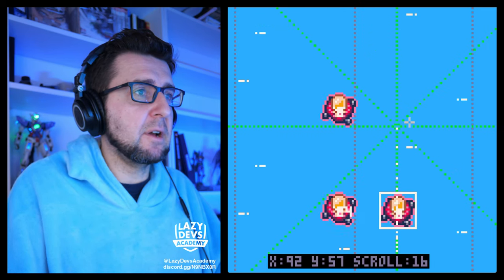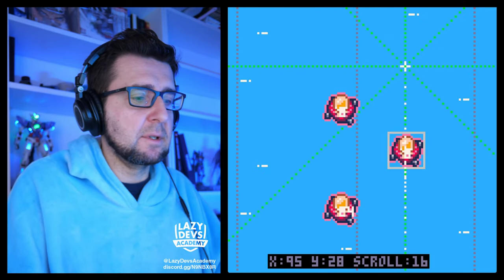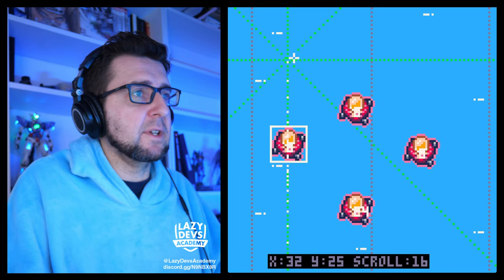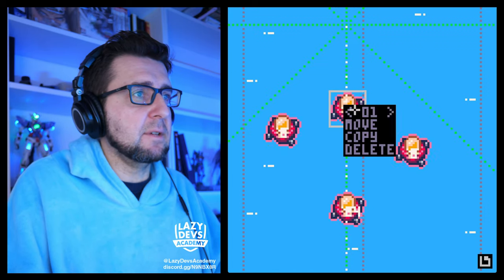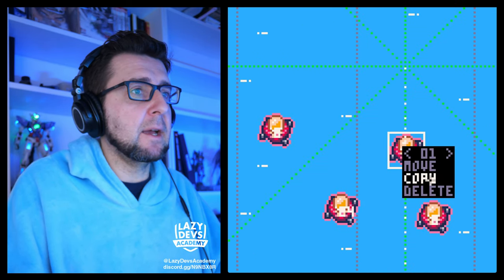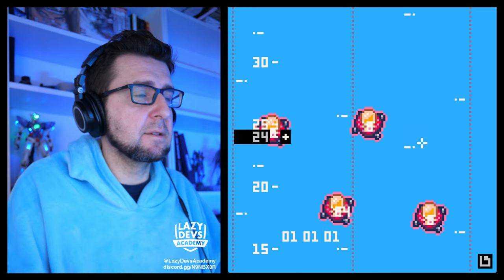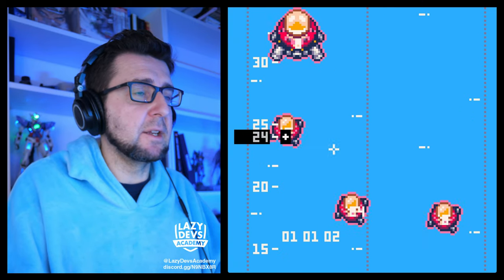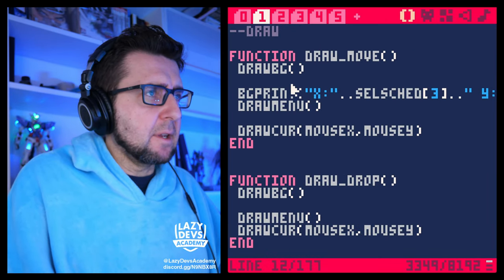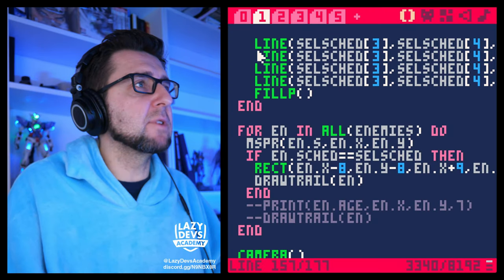Let's pay attention to the icon in the lower right corner. Moving an enemy — now it's being saved. Moving again — saved. Deleting — saved immediately. Copying — saved. Changing the type — saved immediately. It's working! There's a little debug thing I noticed — we're printing the age of the enemy, which we don't need. And let's also fix the grids. Now the grids are fixed.